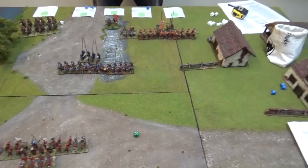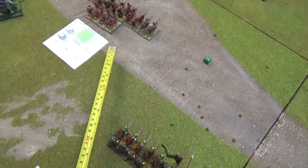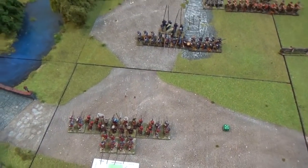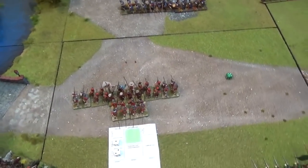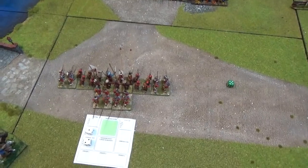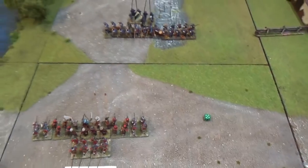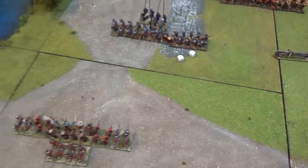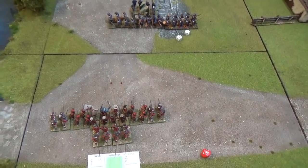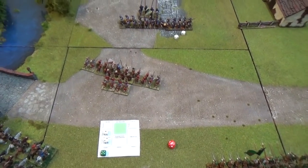The red unit is out of command range from my commander. Because they're good I need to get 3 or more to issue the command. I'm going to command them to move and wheel. They're going to wheel and move to the junction at maximum. We get the order check off and they move 2d6 - they go 5 inches which includes the wheel. Just like magic they're in position, having wheeled the 5 inches.